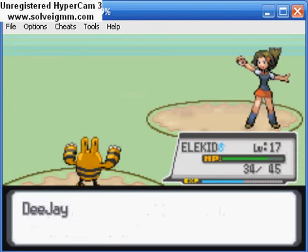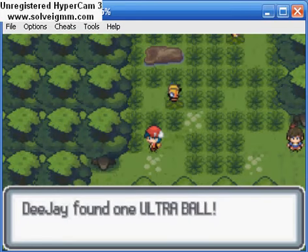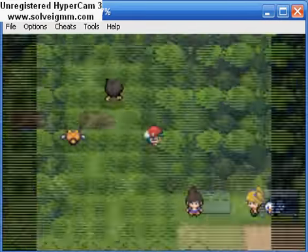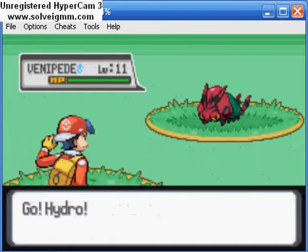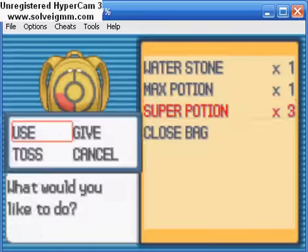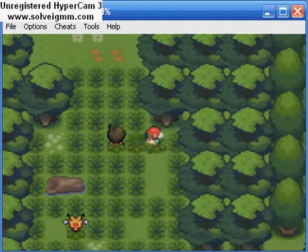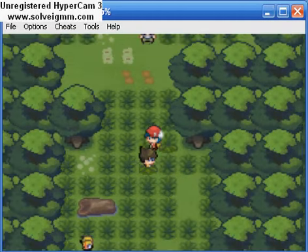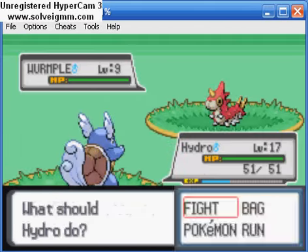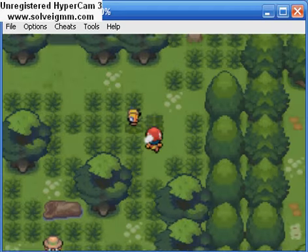Starlys I usually always use, but I kind of don't want to use a Starly in this playthrough — I want to see if there's something else interesting or cooler to get. Up this way, another wild Pokemon. Looks like everyone can actually use a healing up. Super Potion on you, Super Potion on you, and I'll leave it. Another Bug Catcher — I'm going to go to the right so I don't have to battle him. Made the right choice there.